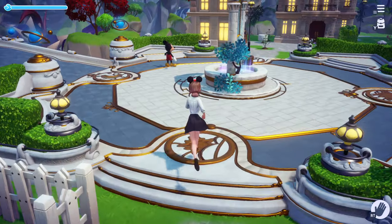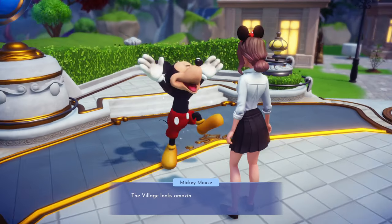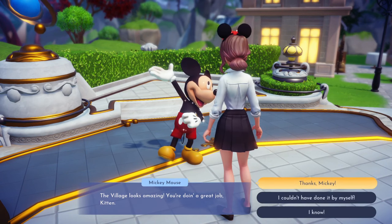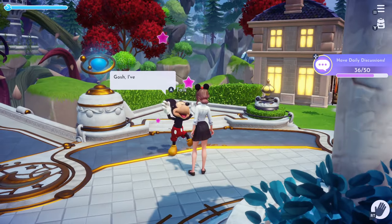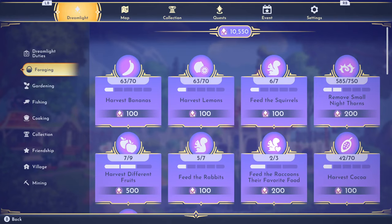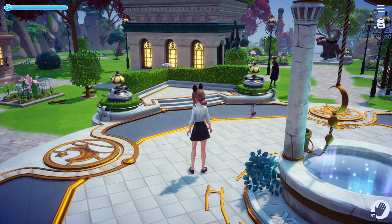Another very good tip is make sure you talk to your villagers every day. They really want to hear from you, and if you talk to them using the little icon, it'll give you a boost to their friendship level. You can also get progress on some of your Dreamlight abilities as well, so that's always a good thing.